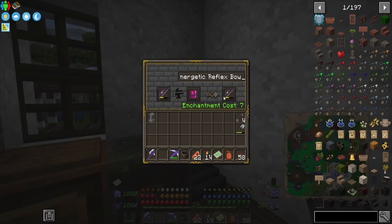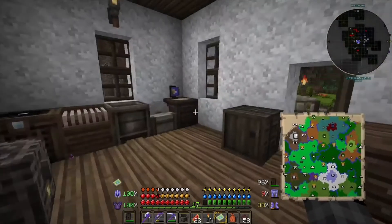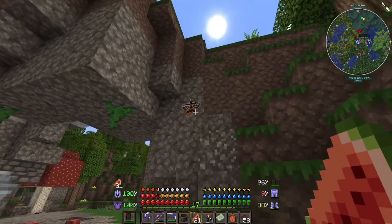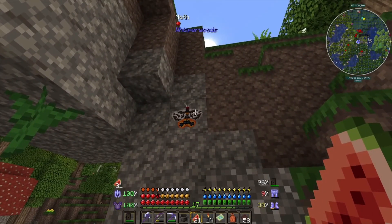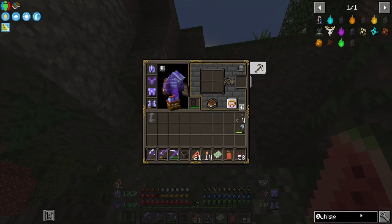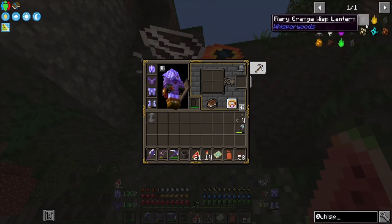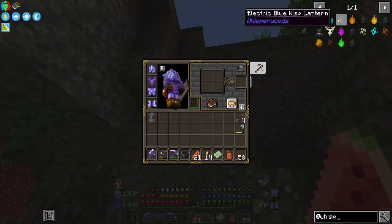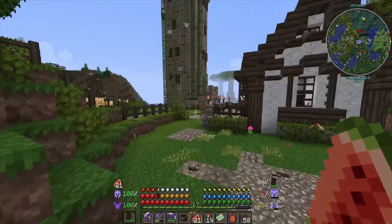It only costs seven levels to put Punch on my bow, so why not make my OP bow even more OP? Oh my gosh, look at that pretty butterfly - I wonder if I could catch these and put them into jars. It's just a moth, but it's pretty. You can actually bottle them - bottled moth! I wonder if they're used for anything... probably not, but still beautiful.